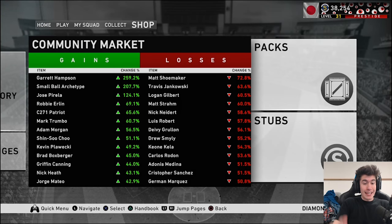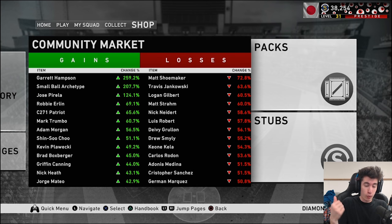Today I'm going to be talking about making stubs in MLB The Show 20 Diamond Dynasty, more specifically talking about flipping cards. We're going for 631 or more likes on the video. Subscribe if you're new — we're on the road to 60,000 subscribers, and if we hit that before June 1st we're giving away $100.